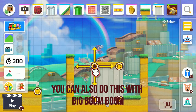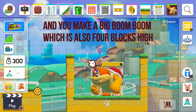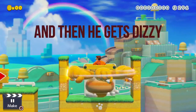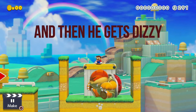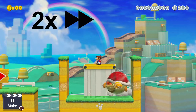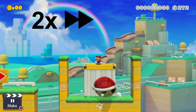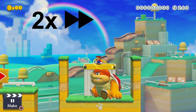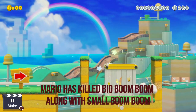You can also do this with big boom boom. If you make the semi-solid 4 blocks high and you make a big boom boom which is also 4 blocks high, you can see it has the same pattern as the last one. He spins, and then he gets dizzy, and he jumps. Like the last one, it's still very simple. And as you can see now, Mario has killed big boom boom along with small boom boom.